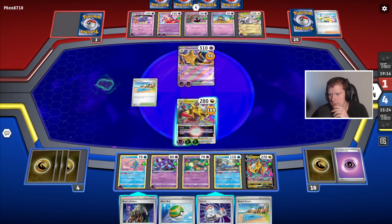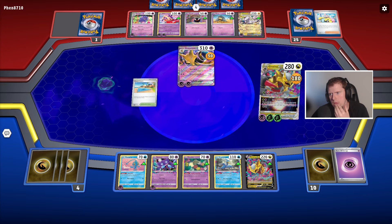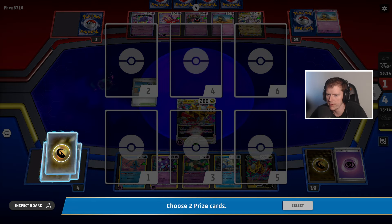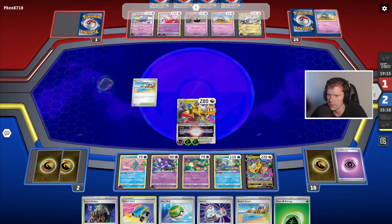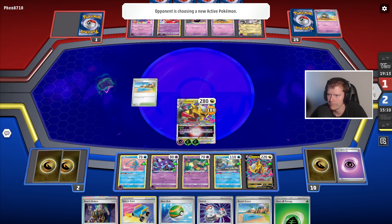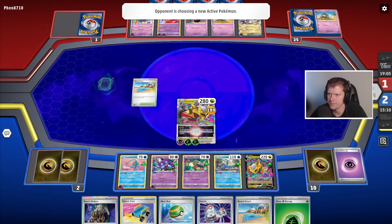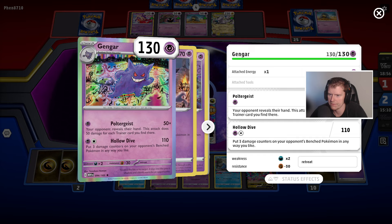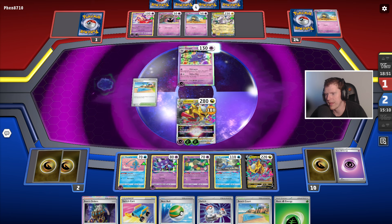It doesn't make a difference — we're dead. I cannot believe I misplayed that bad. Misclicked. You know what? That stack of trainer cards would have helped out. What's the attack on the Gengar — Poltergeist? Your opponent reveals their hand; this attack does 50 damage for each trainer card. Wow, that's so good.